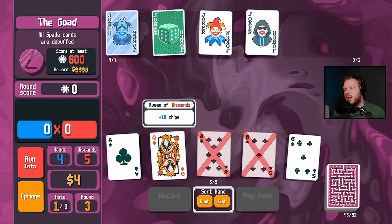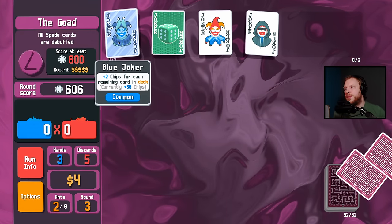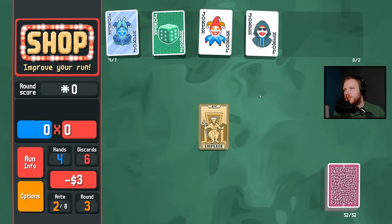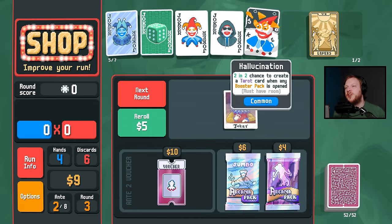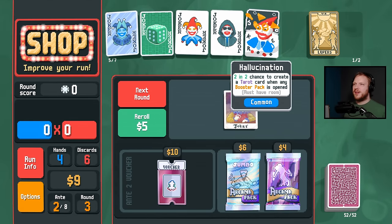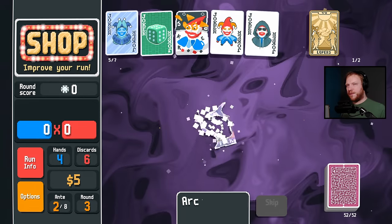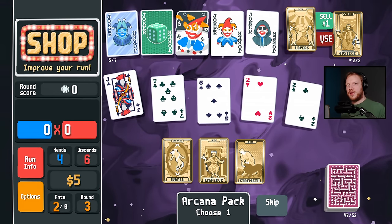There's a pair, and with Blue Joker we're laughing. I'll take two tarot cards. I'll take a free joker — Hallucination: two-in-two chance to create a tarot card when any booster pack is opened. Thank you, Oops All Sixes. So we will always make a free tarot card every time.